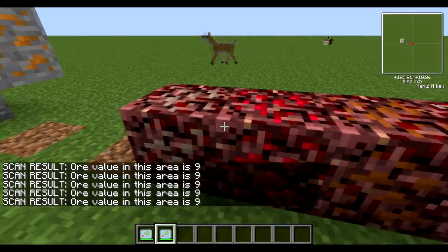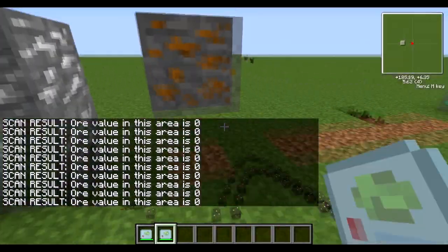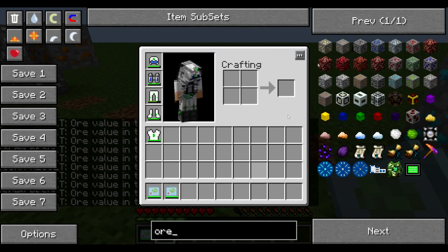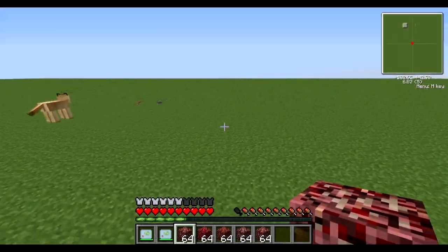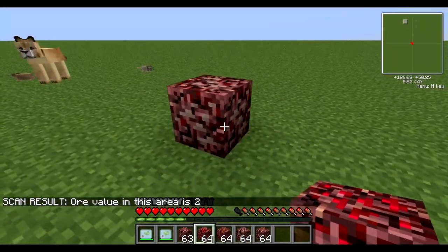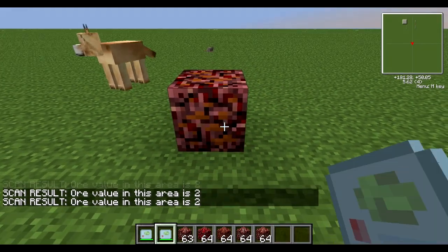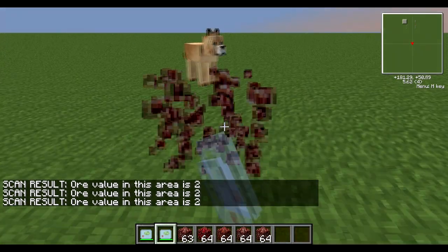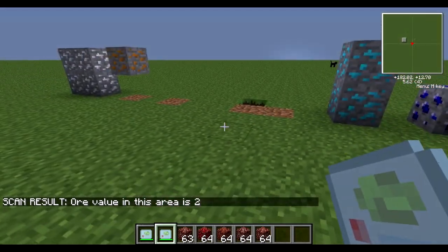Next I thought it wouldn't do nether ore, but wait - it's detecting something. It seems to like nether ore! Let's have a look. Nether iron ore has a value of two. Nether redstone is also two. Does every nether ore have two? This is nether gold - okay, every nether ore has a value of two. I did not know that, but there you go. Learn something new every day - that's not even on the wiki, so you can enjoy that one.